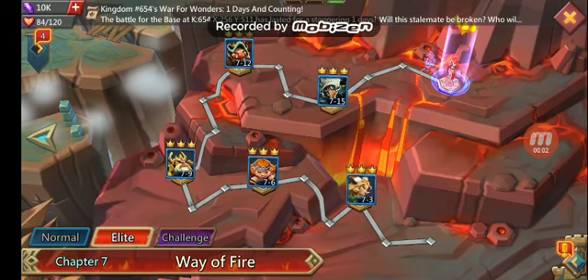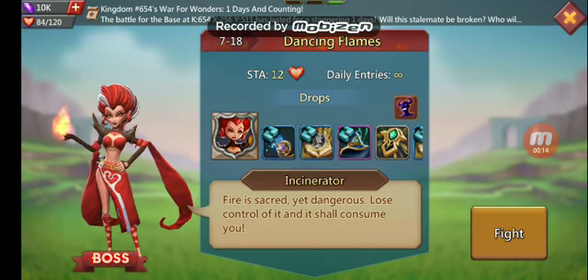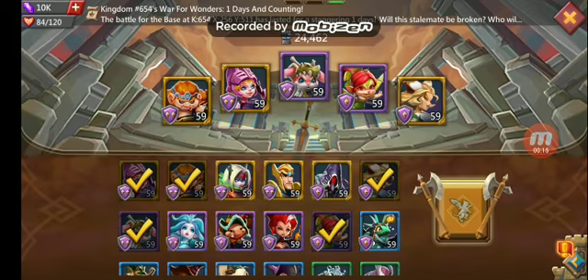Hello and welcome back to another Lords Mobile video. Today we are going to take a look at chapter 7, 18 Elite for Incinerator. The team we are going to use is: Trekker, Rose Knight, Child of Light, Prima Donna, and Black Crow.